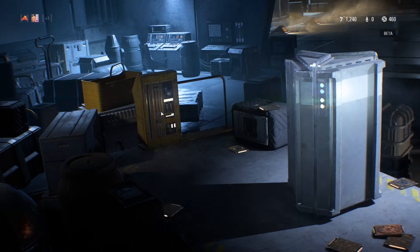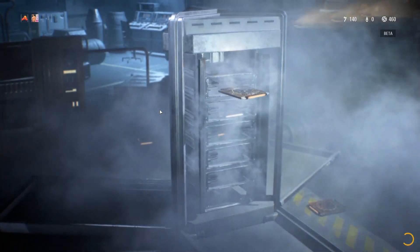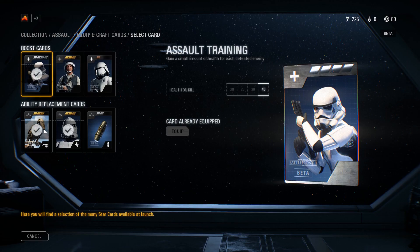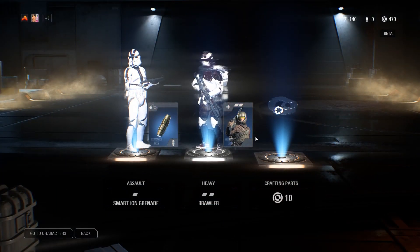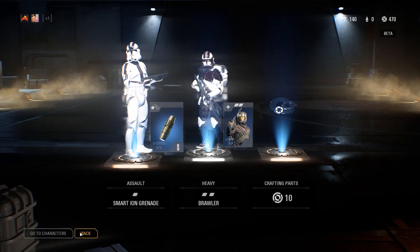Now speaking of star cards, with the introduction of battle packs — love them or hate them — they introduce star cards that you can equip onto your classes. As of the beta, the best setup that you would have had would be to have Assault Training, Combat Enhancer, and Vanguard Refresh. Keep in mind, when the game comes out there will be more star cards, so there might be better builds out there. But this one still kicks ass, so why not use it?